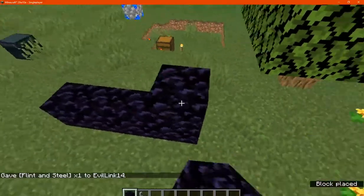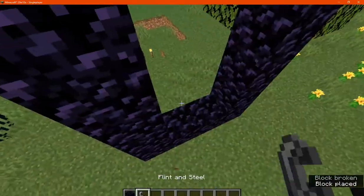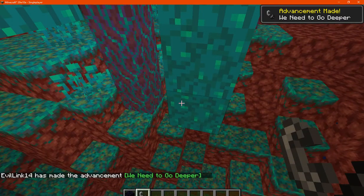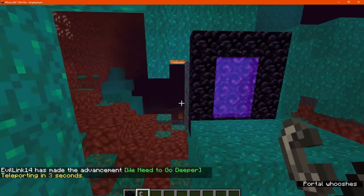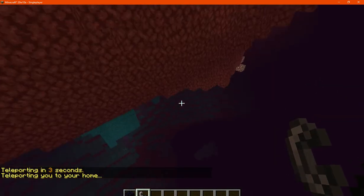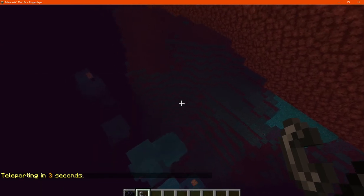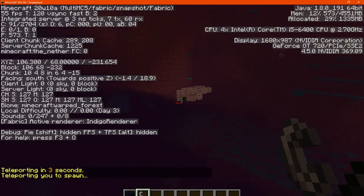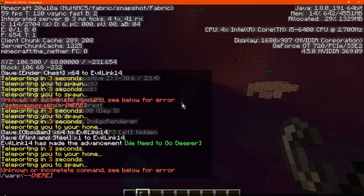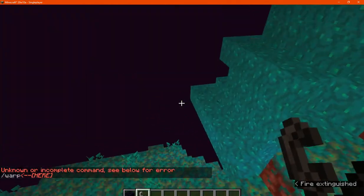So just get a portal set up here and go in, and try the other commands first before doing anything else. We'll teleport in a few seconds - and it's teleported us to the equivalent location in the dimension, good to know. So technically it won't cross dimensions. Now we'll go slash spawn, and I'm assuming the same thing will happen - and it goes to the equivalent in the Nether, good to know.